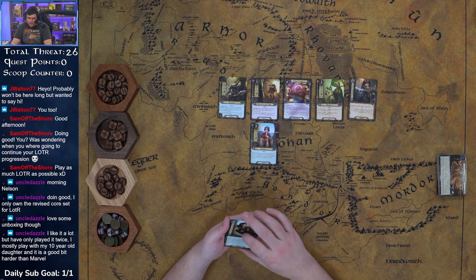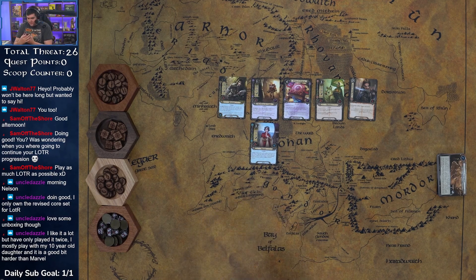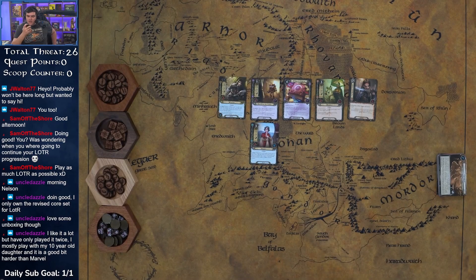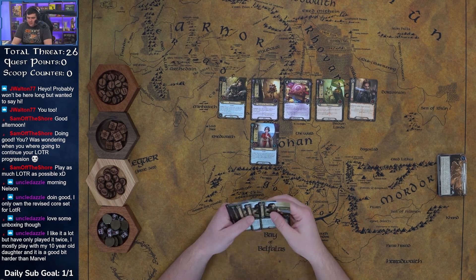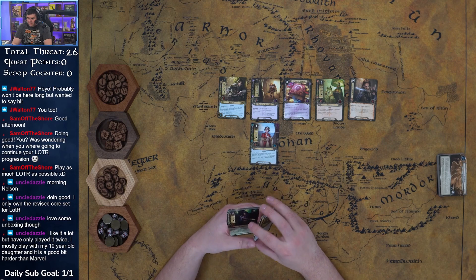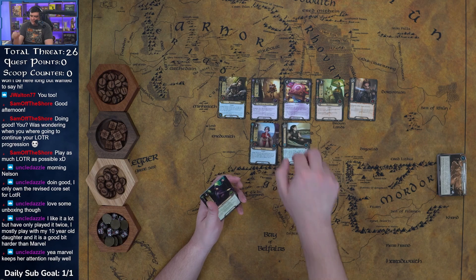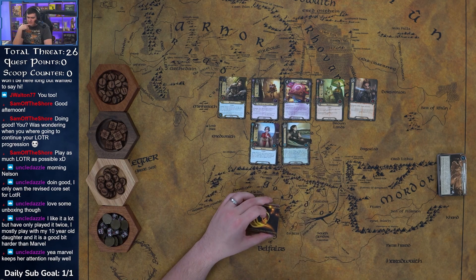We got Children of the Sea, a zero-cost Spirit event. Choose a Silvan or Noldor ally you control — that ally gets plus-two willpower until the end of the phase. At the end of the phase, shuffle that ally into its owner's deck if it is still in play. I don't know, that one's not a hit for me necessarily, but there could be synergies I'm just not seeing yet.